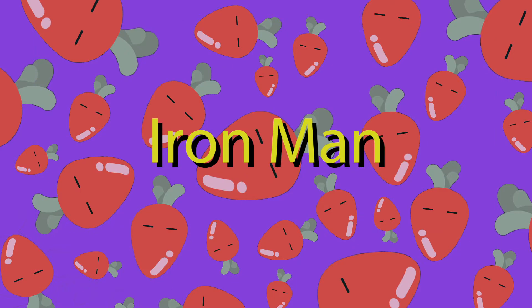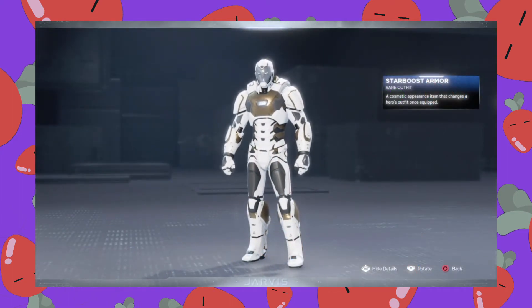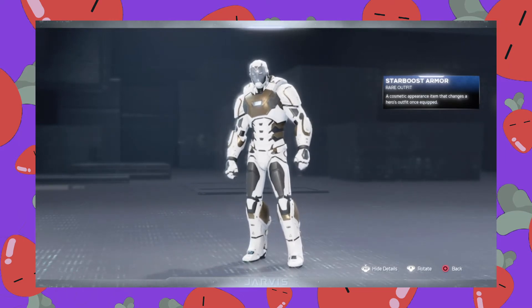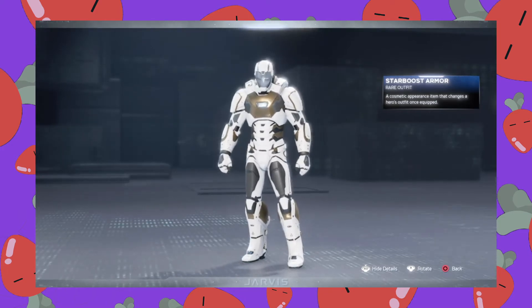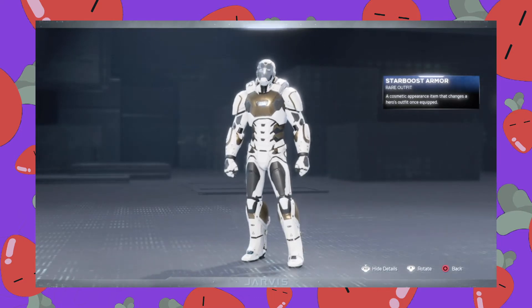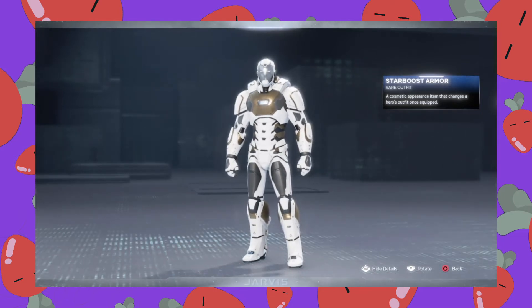Coming up next, we're going to look at Iron Man's costumes. First up is the Star Boost armor, and oh my gosh, this armor is amazing. It just stands out so distinctly from Tony's other, more traditional armors. It helps a lot that this skin has a story campaign scene that welcomes players to its glory. And when you see this skin and are told that Tony is going to go to space, I imagine most players lost their marbles like I did. It's so rare to see an all-white Iron Man armor, and that really helps the wow factor for this skin.